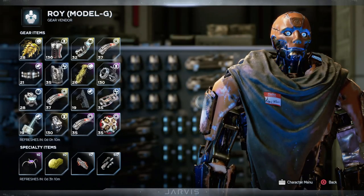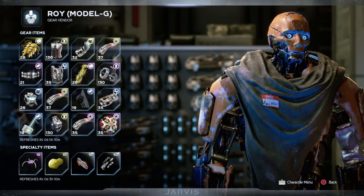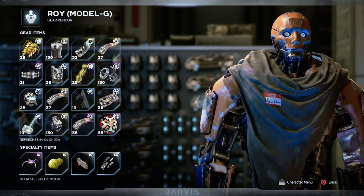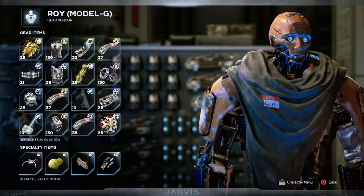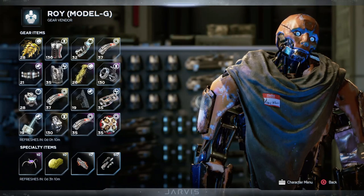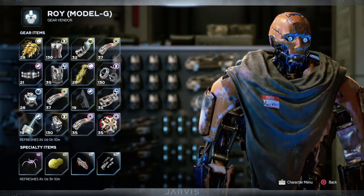On board the Helicarrier and at the Ant-Hill, there is a gear vendor called Roy. The thing I would say not to do is buy gear from this particular vendor, unless something pops up that's an exotic or a perfect piece of gear. The reason being that gear drops really often in-game, but the one thing that doesn't drop often — and uses the same currency fragments as gear — would be the speciality items at the bottom. These items are used to upgrade your gear and minor artifacts, and as I've been playing late game, I'm not short on gear but I'm most definitely short on those speciality crafting items.